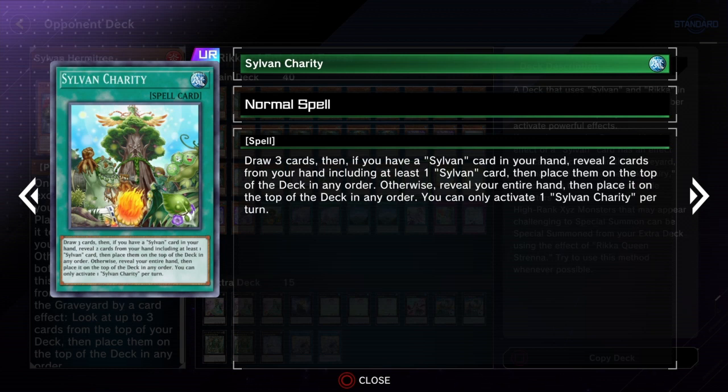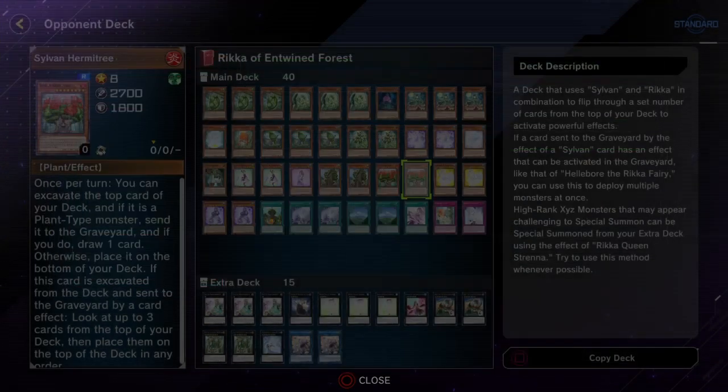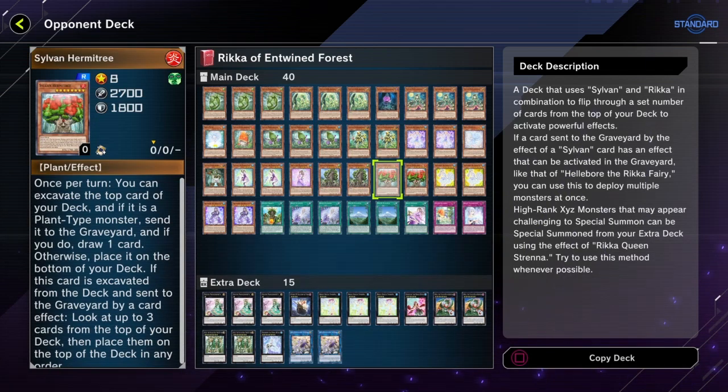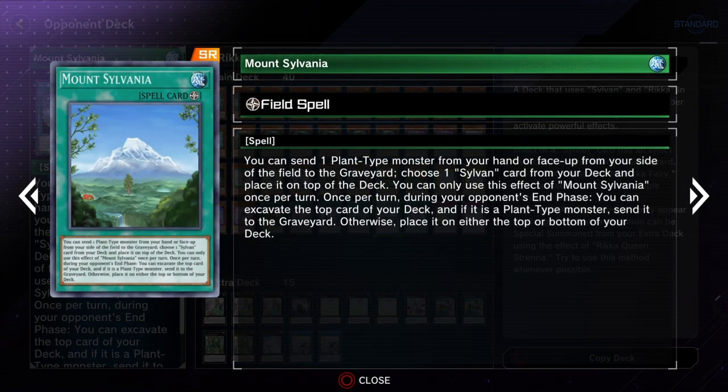Sylvan Charity is kind of like a lower-power Sauravis the Ancient and Ascended — easier to activate since all you need is a Sylvan in hand. You don't want to have to place everything back on top in a bad order, so having a Sylvan lets you organize it better. Mount Sylvania is their field spell, and they aren't using Terraforming — maybe a few extra deck monsters can search it.